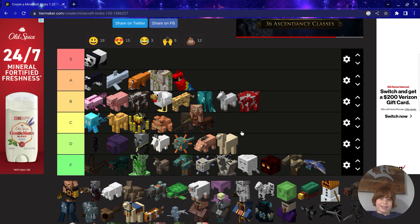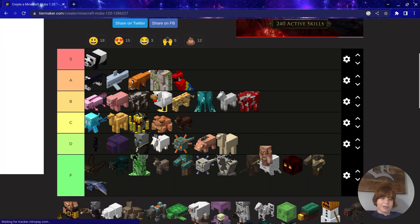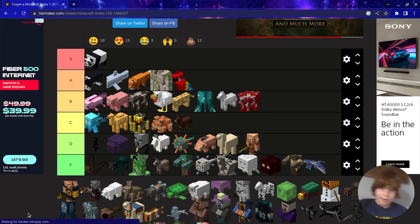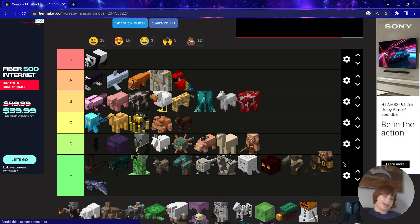Piglins — I hate Piglins, but you could trade with them, so D. Piglin Brutes — that's an F, because you can't even trade with them.